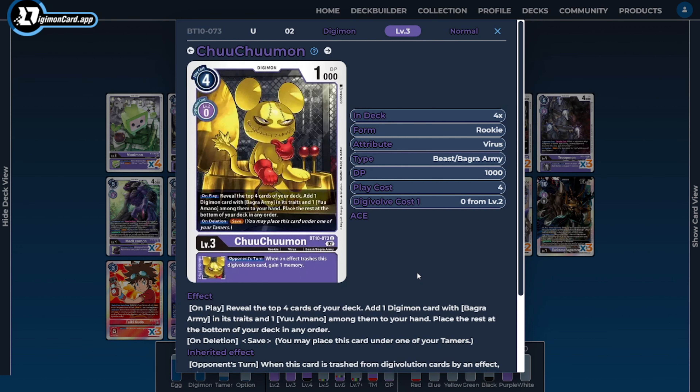Next, I'm going to be running four copies of Choo Choo Mon. Choo Choo Mon is the deck's dedicated digging and searching tool to find our Bagra Army cards and our main tamer, Yu Amano from BT-10. He also has the on-delete ability of save, so we can use him with Manimon or tuck him underneath our tamer. That way we have access to his inheritable ability when we're Digivolving or hard playing, to anti-tempo the opponent via our card effects.